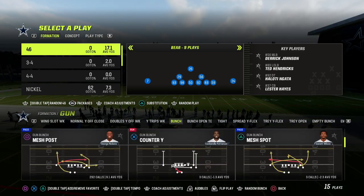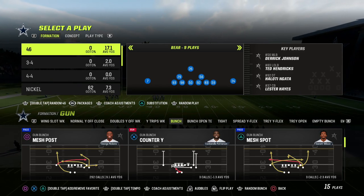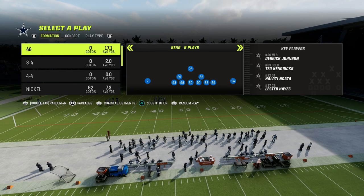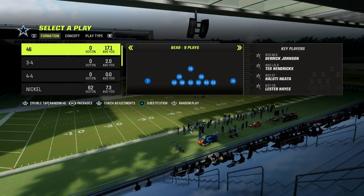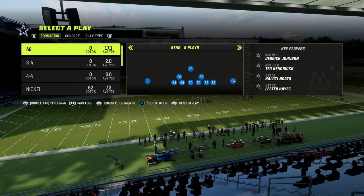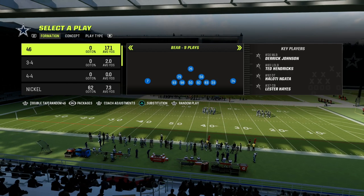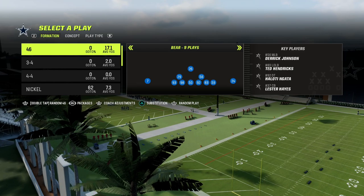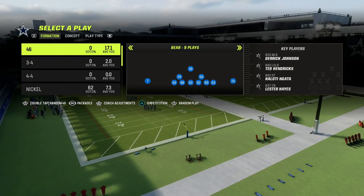Today we're talking about what is the common denominator between almost every competitive level defense in the game. And it's really fairly simple. You have to be able to have a blitz threat, or a threat of pressure in some way. We're going to walk through a couple of formations today and I'm going to give you a bunch of blitzes in this game that you can use. The common denominator is you have to be able to have a blitz threat.